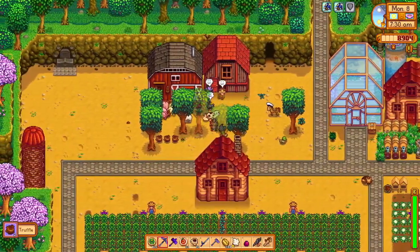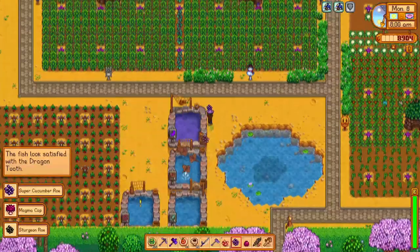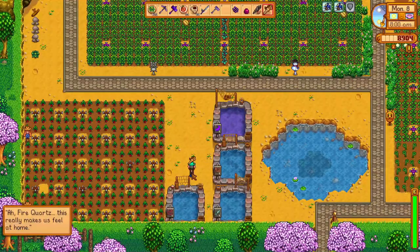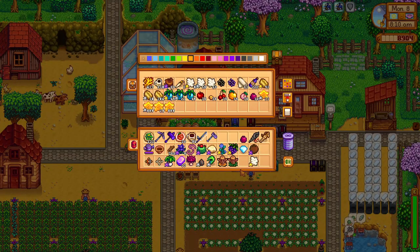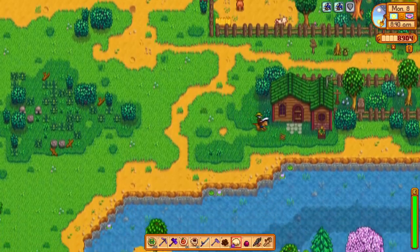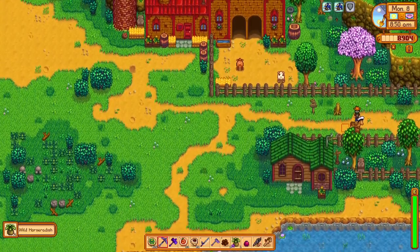We will be giving out gifts early today while most NPCs are still in their houses to make it easier to find them, so we go through our chests to grab a gift for every NPC we think we'll encounter and are not at full friendship with yet. After making sure we have everything we need, we use the mini obelisk to warp to the bottom of the farm, then head over to Marnie's Ranch to give Jazz a fairy rose, then stop at Leia's Cottage to give her a goat cheese, and then head back up to the West Town entrance.